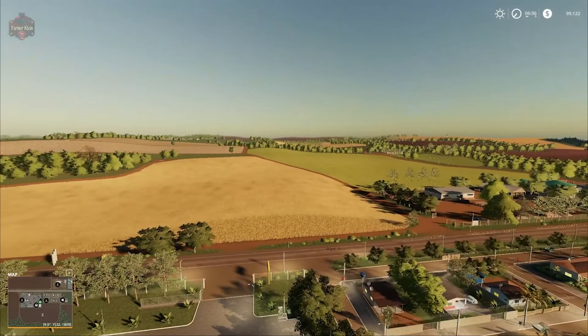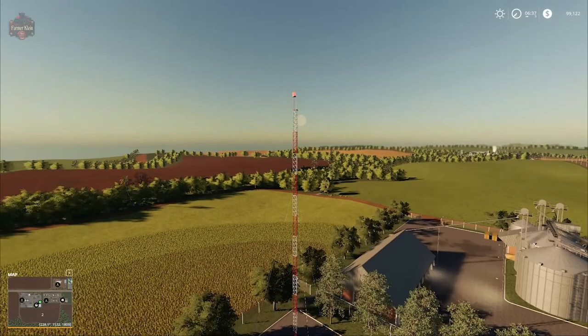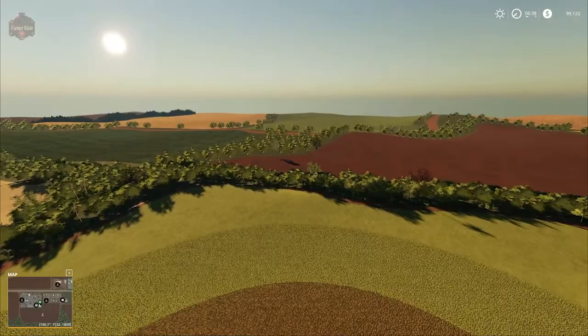Overall the fields are fairly flat with a little bit of rolling hills. I wouldn't say rugged terrain like the map author lists — I've definitely seen rugger terrain than this. We do have fairly good map boundaries; the field directly in front of us is the map edge, and everything beyond that is outside the play zone.